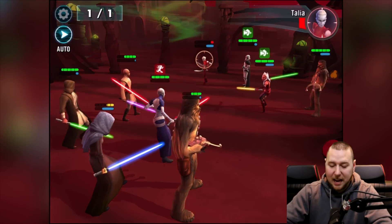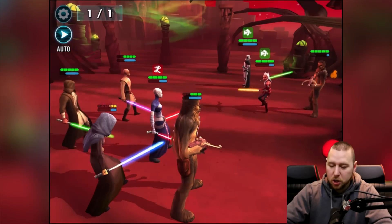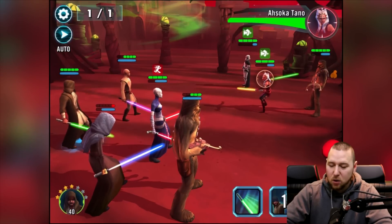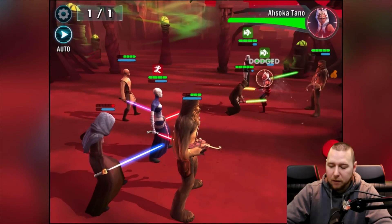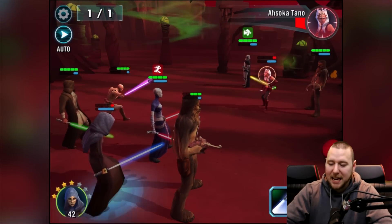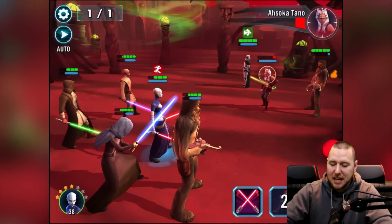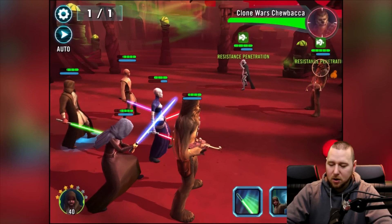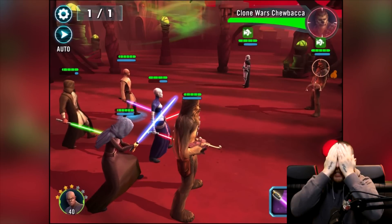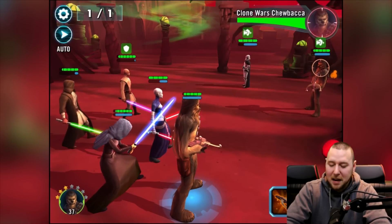If we lose her it could be early days for us. We healed some health, which is awesome. They are trying their hardest to take her out — we really need to heal. Let's take Tano — dodged, are you being serious? Come on, we need to heal. Yes, heal! Alright, that's good. Now we just gave her some health, that's what I'm talking about. I think we should take out Chewy first.